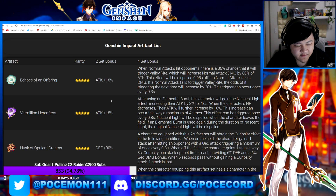Next, Vermillion Hereafter. The 2-set bonus is also Attack plus 18%. The 4-set bonus is: after using an Elemental Burst, the character gains a Nascent Light effect, increasing their ATK by 8% for 16 seconds. When the character's HP decreases, their ATK further increases by 10%, up to a maximum of four times. This effect triggers once every 0.8 seconds, and Nascent Light is dispelled once the character leaves the field or if Elemental Burst is used again during its duration.